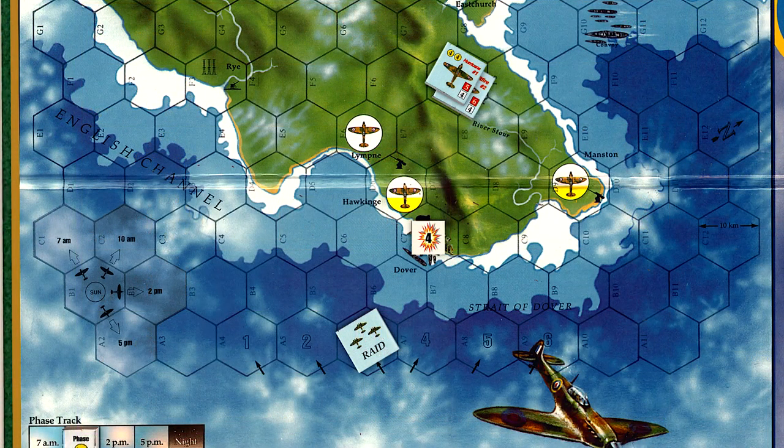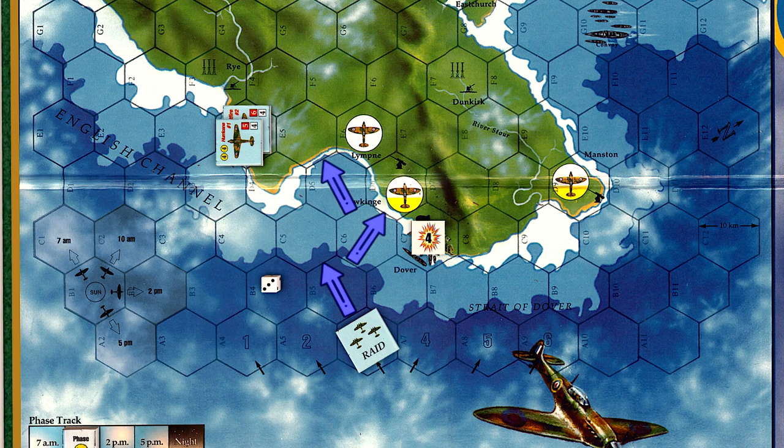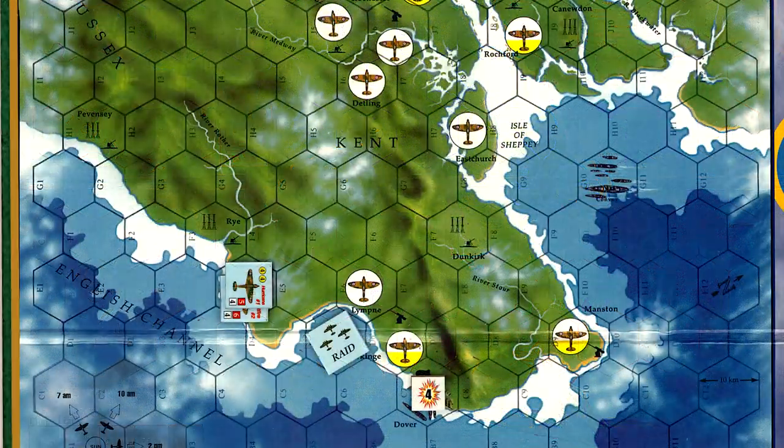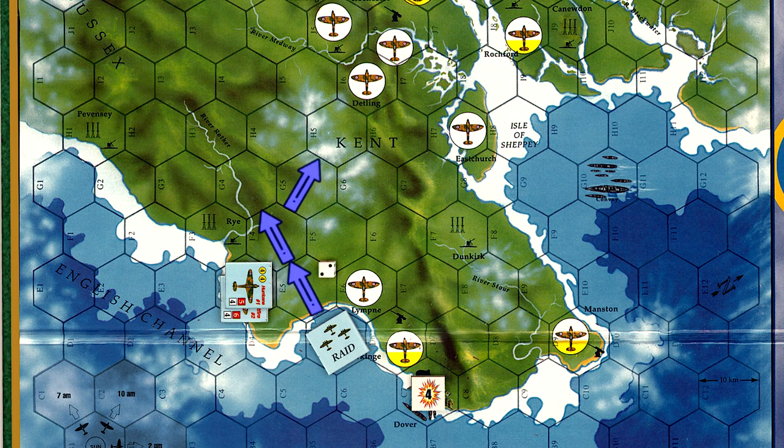The RAF will move south to Hex E4, remaining at Angels 20, and await the Germans' next move. The raid makes its way near the emergency field at Limp. The RAF remain in their current location, up sun, and await the raid's next move. We're going to need accurate intelligence on this raid in order to attack it with an advantage, so we'll wait for the raid to bomb a target, unless that target is London once again. The Germans take their turn, but the raid skirts Limp airfield and proceeds further inland.